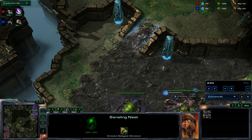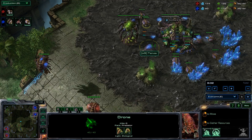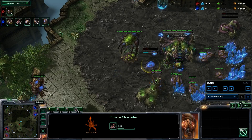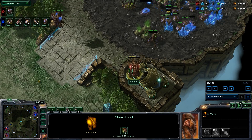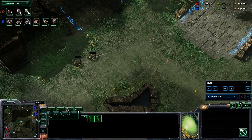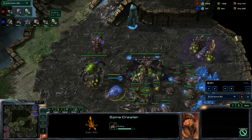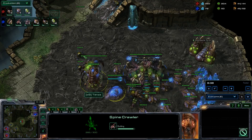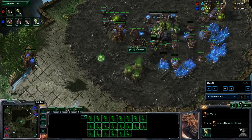Barcode making 26 zerglings — a lot of those are going to be banelings with his 174 gas. Let's see what Tenza does to stop this. He's getting a spine crawler, but no real wall — wide open space here for lings to run by. A couple lings on the ramp won't do much. Barcode's overlord is going to be fine here. He doesn't want to throw away these lings — just early banelings. So Tenza is going to have to work his ass off to defend this. This is a lot of zerglings, and with good control by Barcode, this could be serious trouble for Tenza.